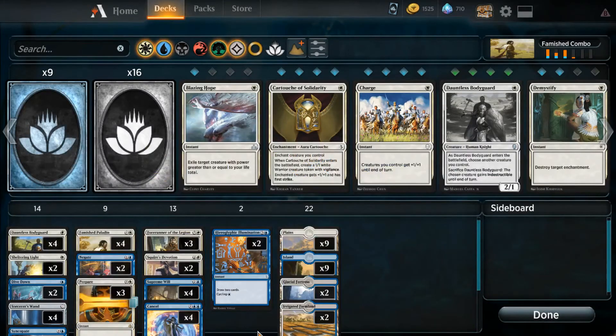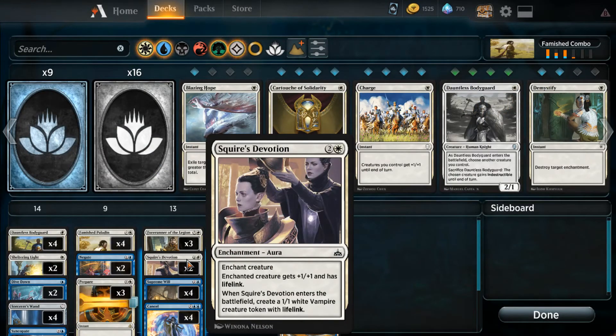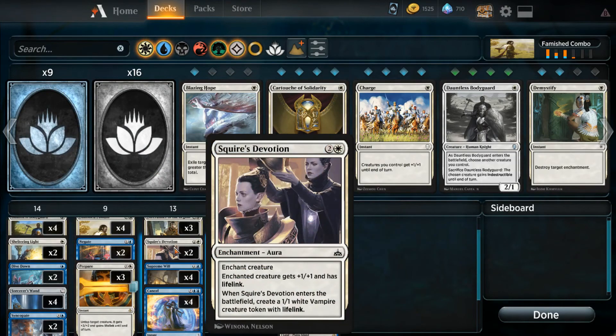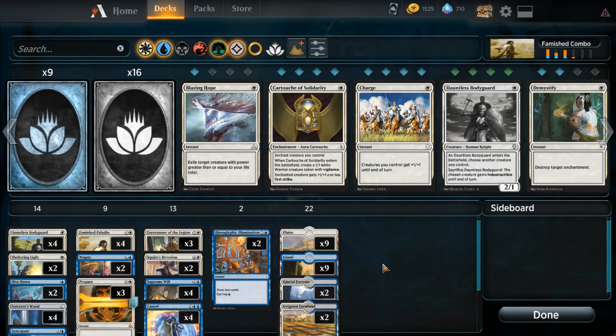You might want to go up to four Prepares if you have the option — I don't have enough wildcards yet. We also have two Squire's Devotions as another way to give it lifelink. Squire's Devotion is nice because it's only a common, so if you don't have enough Prepares, put in more Squire's Devotions. I've only played a couple of games with this and I'm really interested to test it, so we're going to run it through a Quick Constructed and see how it goes. It could be an absolute disaster, but I'm prepared — let's check it out!